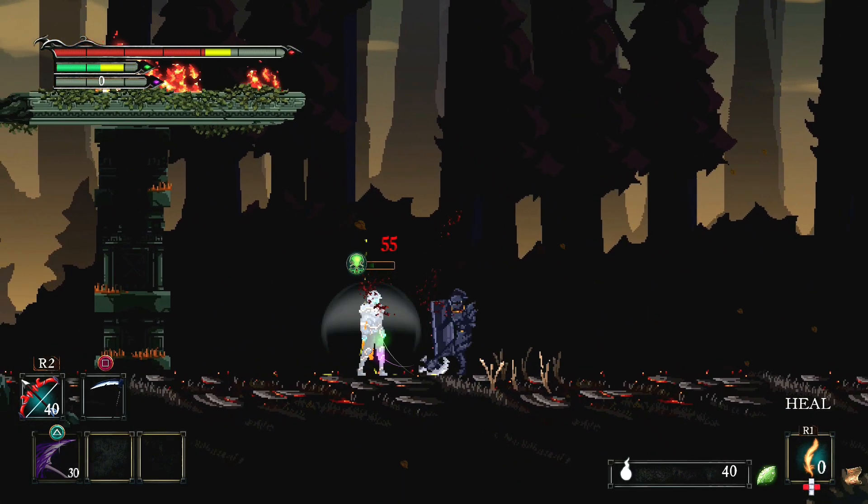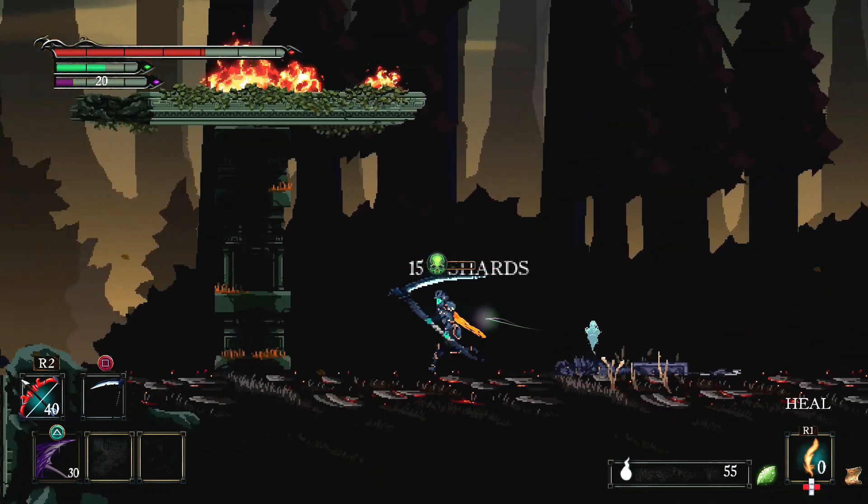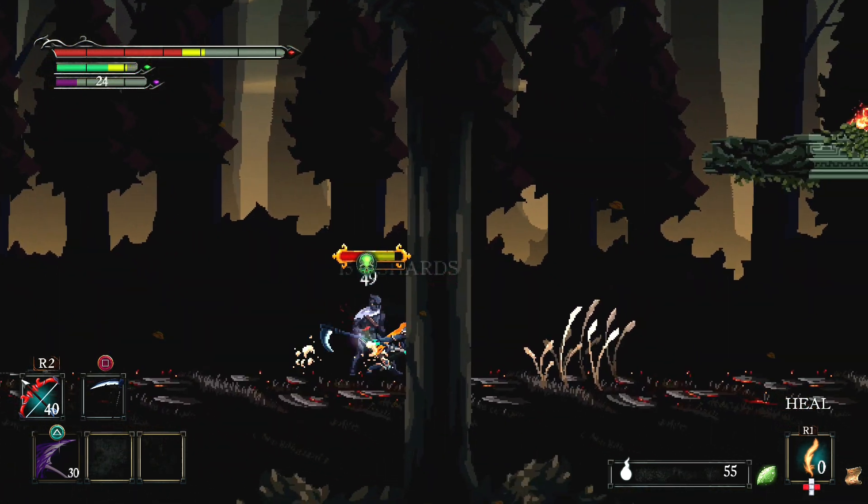The combat is a lot slicker than I thought at first. You can obviously dodge, roll and block incoming attacks, but there is also a parry and counter mechanic and a kick ability — and that's before you start unlocking the weapon skills.